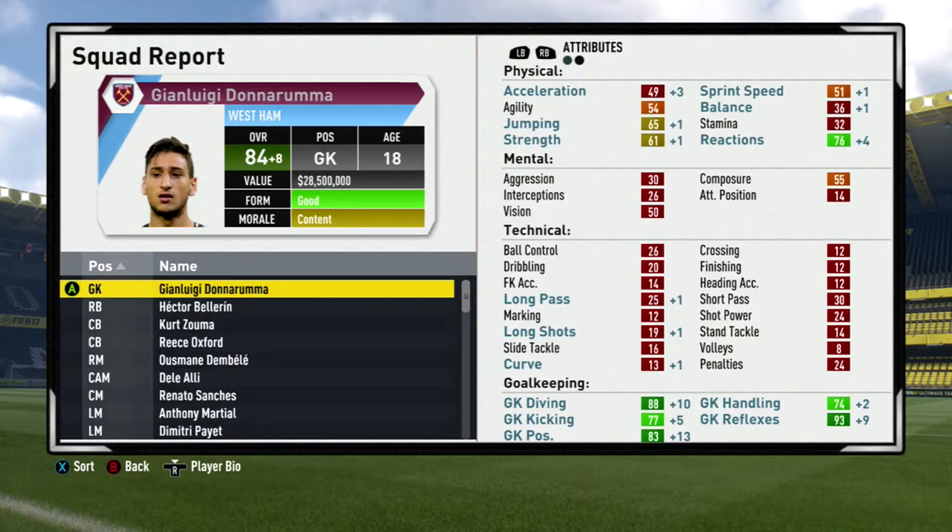I've actually received offers from both Bayern and FC Barcelona for over $50 million for him. So if you want to make $40 million in a season, you should get Donnarumma. And on top of that, you can train him beyond this season. In just one season, he went up 10 goalkeeper diving, 5 goalkeeper kicking, 13 goalkeeper positioning, 2 goalkeeper handling, and 9 goalkeeper reflexes. Look at that — 93 reflexes, 83 positioning, 88 diving. He's got an acrobatic skill as well, so he is a super, super good goalie. He's my favorite goalie in the game. Even if you're a good team, you really need to go after Donnarumma.